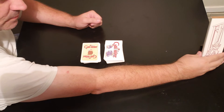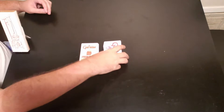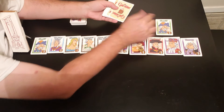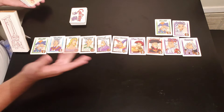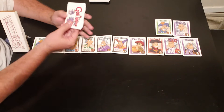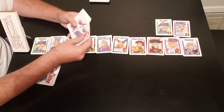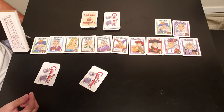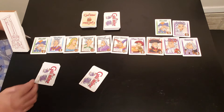The action cards go here. Now deal out 12 noble cards in a row: one, two, three, four, five, six, seven, eight, nine, ten, eleven, twelve. Then each player starts with five action cards — five for player one, five for player two. Put the remaining decks nearby. At the beginning of your turn, look at your action cards and decide whether to play one, though you don't have to.